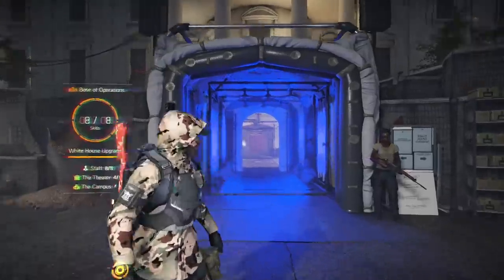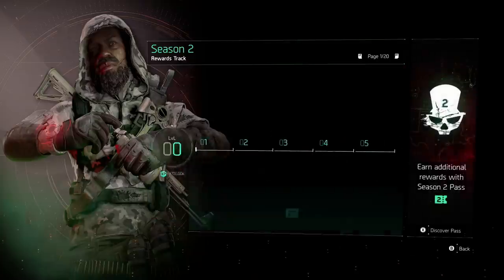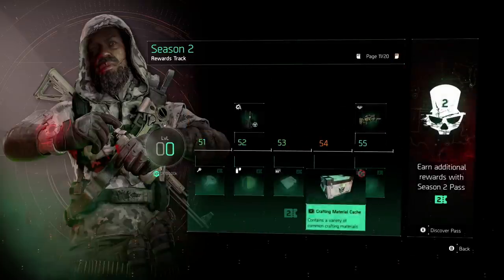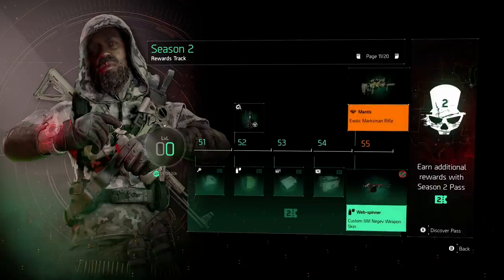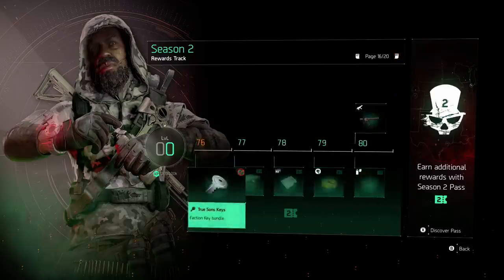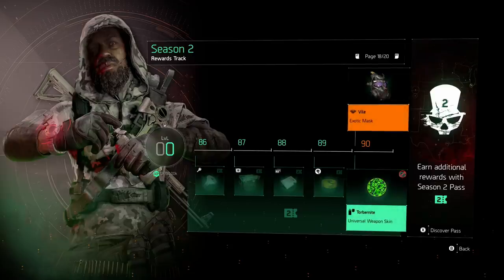So if we quickly go to Seasons and look at the rewards track, we flick through to 55 — there's the Mantis at the top. If you are playing Season 2, it's free, but you need to reach that level in order to be able to get them to drop from the standard loot pools and to obtain them for the very first time. And there's the Vile Mask at tier 90.